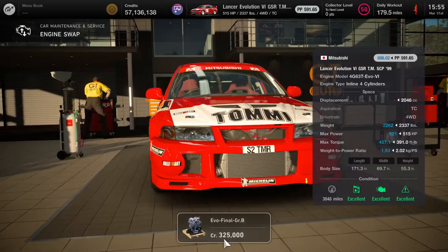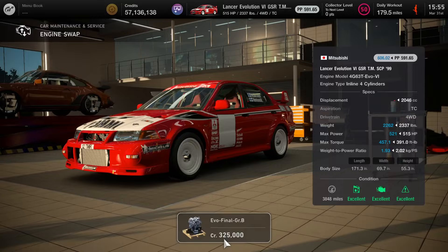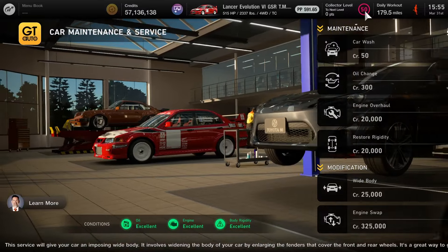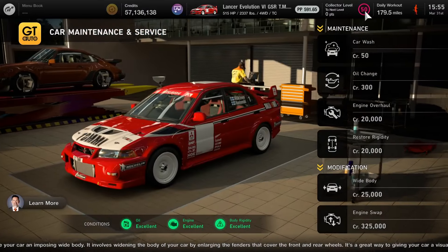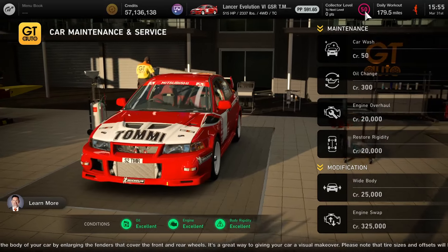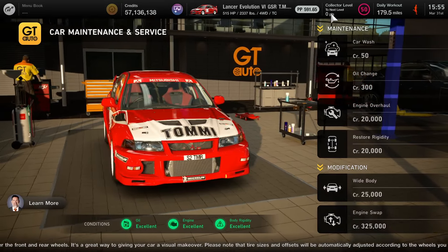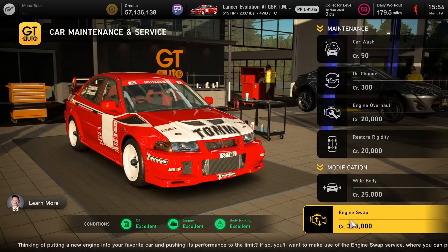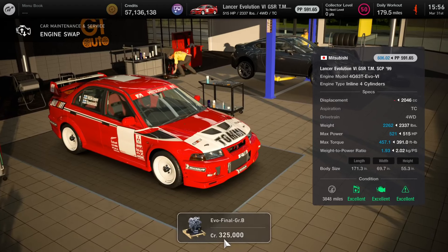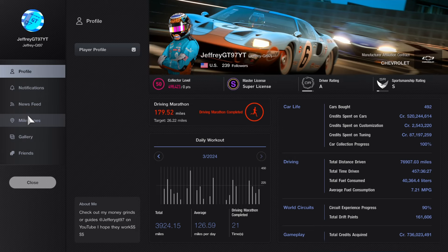Everything is turning blue except for the displacement because it's a mystery. Now if you have the engine in your garage and you haven't hit level 50 yet, you can use this for a voucher. If you want to buy it, just make sure you're level 50 — that collector level means you can buy not only engine swaps but also ultimate car parts for certain cars. So if you hit level 50 and have the car, you can easily just buy it. If not, you can hopefully get the engine from the tuning shop and use it for a voucher.